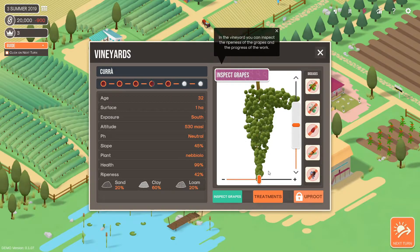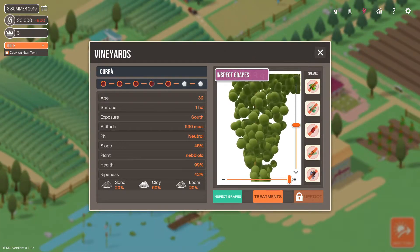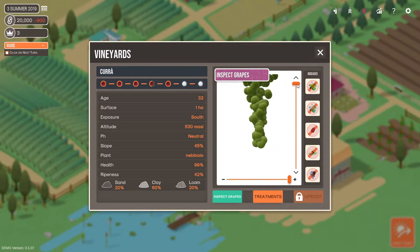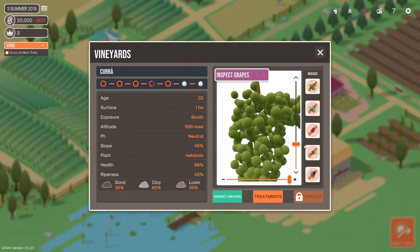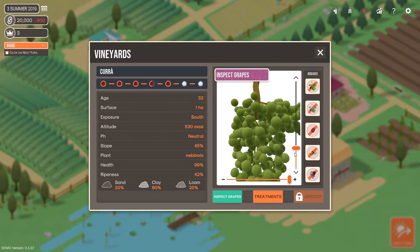Inspect — wait a minute, I could look at the grapes. Oh, this is surprisingly advanced for grape mechanics. In the vineyard, you can inspect the ripeness of grapes and progress of the work. I could actually straight up inspect it — like, I could literally look at it. Treatments? Oh, I wasn't expecting that. That's not what I meant.